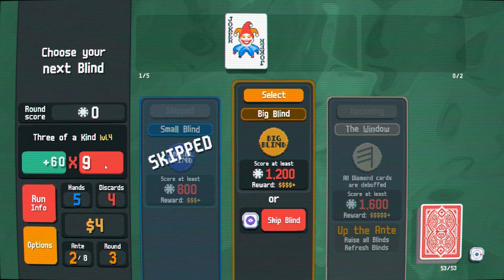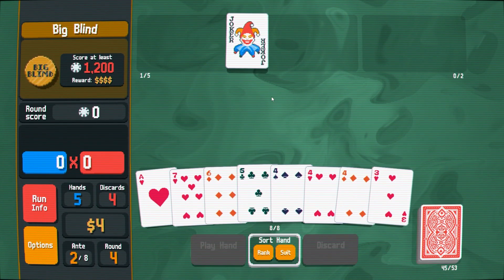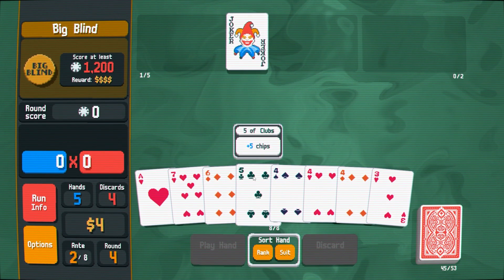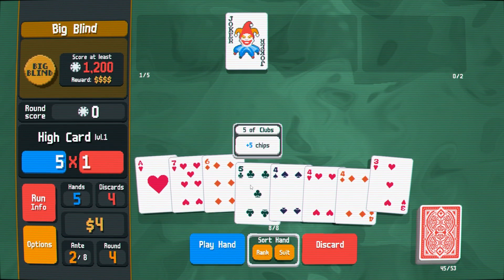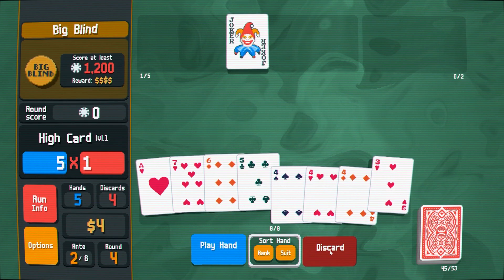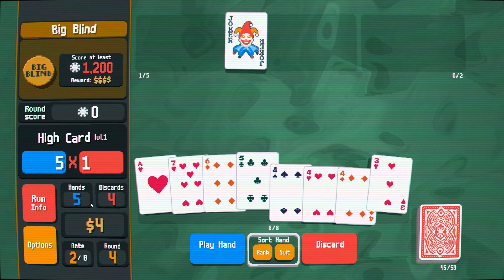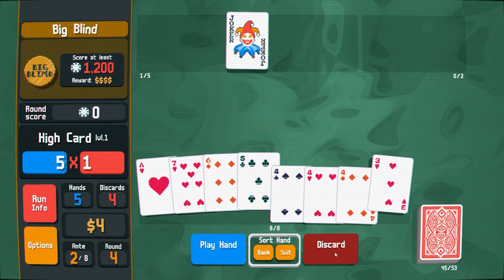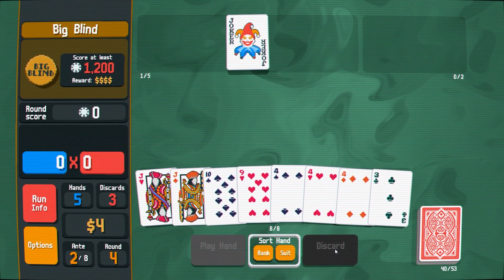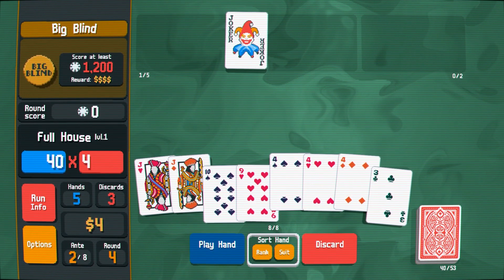Okay, three of a kind by three levels — let's try to do the big blind now. I kind of want to use the four. Let's just see if we can get the fourth four. Is there any benefit to just playing one card? It's just a high card. I can't get the fourth four — but I could get a full house! Let's go.